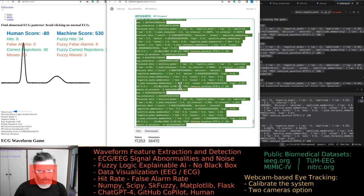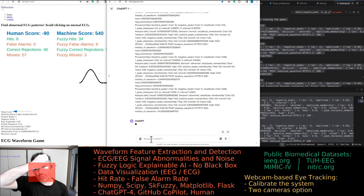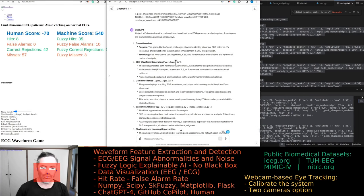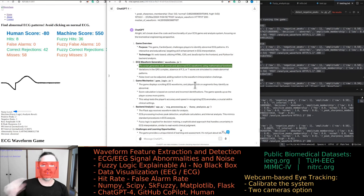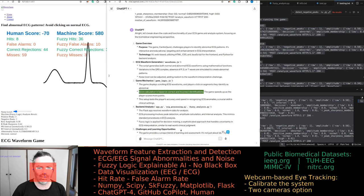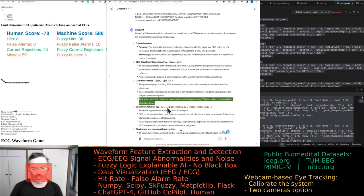We'll go with this prompt and see what it says. I wonder if I can do videos where I just talk through the bot's script. The game is scrolling ECG waveforms — that's right. Game mechanics: the game logic file is calculating the score, but we're currently interested in the backend.